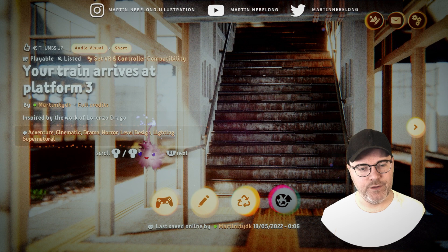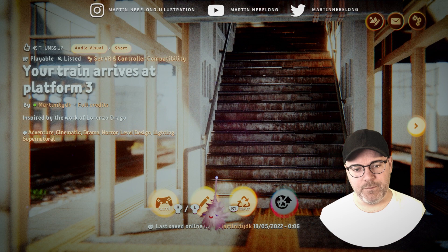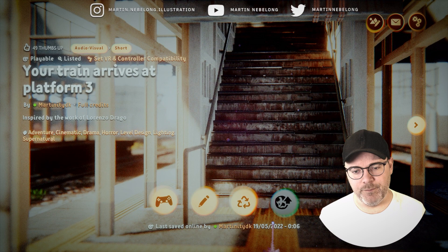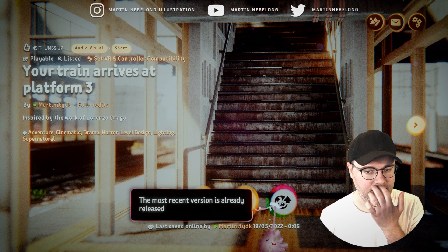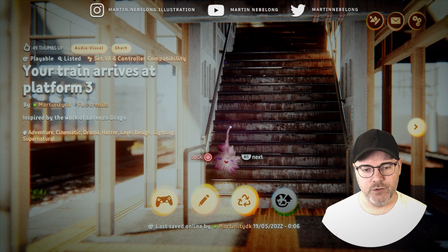About a week ago I saw this amazing Unreal Engine 5 creation of a Japanese train station made by the artist Lorenzo Drago. It's honestly one of the most impressive CG environments I've ever seen, and of course in Unreal Engine 5 with Lumen lighting it's incredibly beautiful, and that inspired me to try and make a version of a similar scene in Dreams on my PlayStation 5.